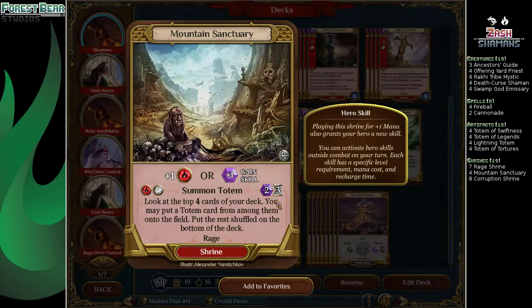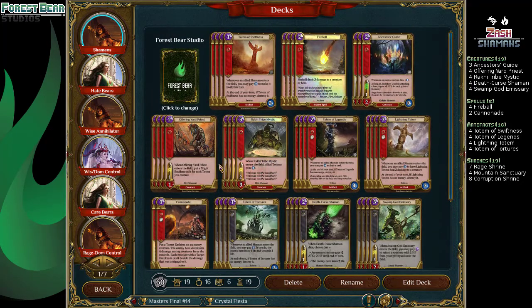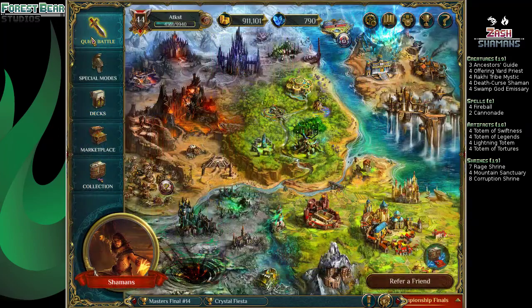As for Spell Shrines, we're playing a full 4 Mountain Sanctuaries because this helps us get totems. And we're trying to get Double Rage for Zash the Annihilator's ability. With that, let's see how it goes in Game 1.